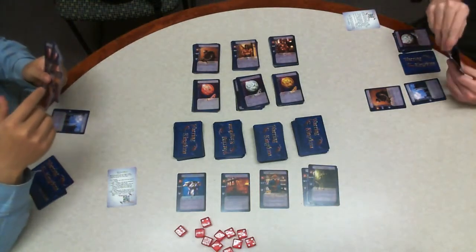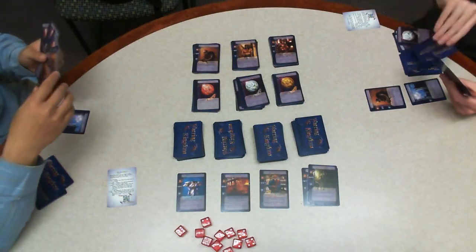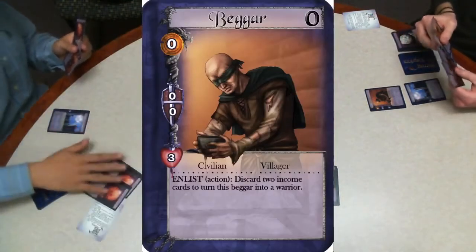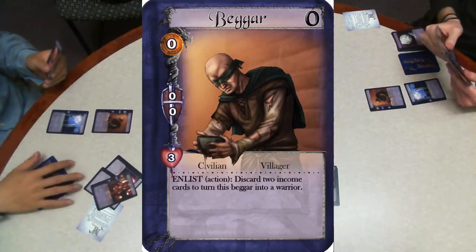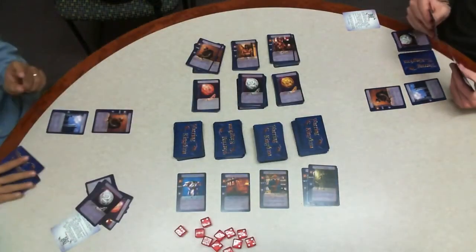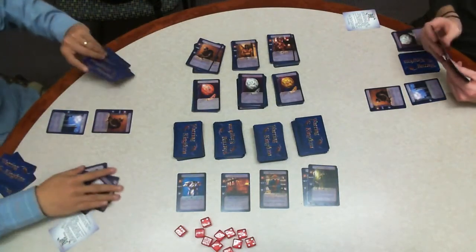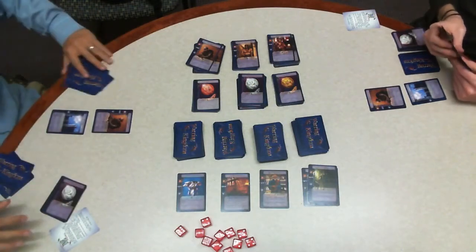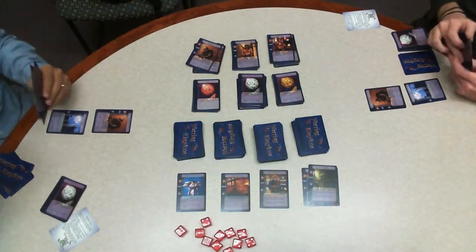An average two-player game of Warring Kingdom takes 20 to 40 minutes and this game is no exception. Harry's decided to enlist his beggar — he returns the beggar, discards to income, and gains a warrior. He also deploys a beggar and purchases a silver with his remaining copper and the money from his castle. All purchased units go into the player's discard where on later turns after shuffling their deck they'll be able to draw them and put them into play.